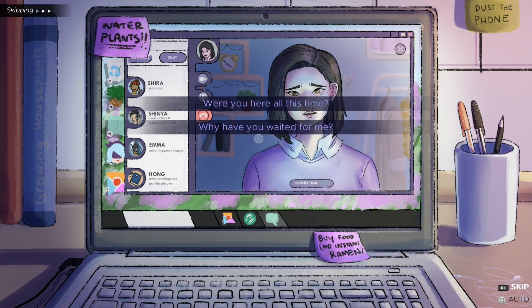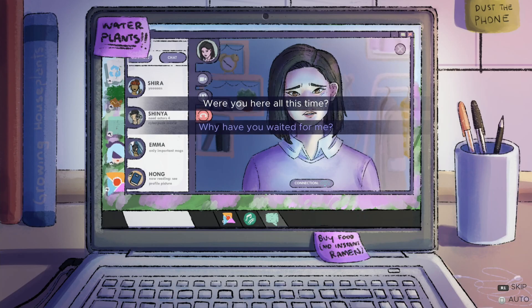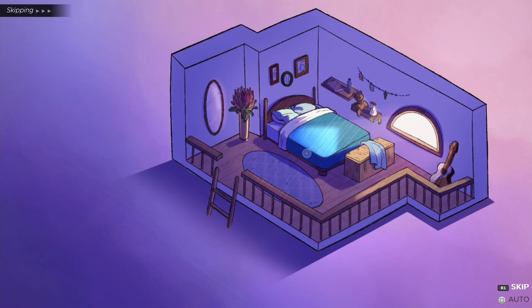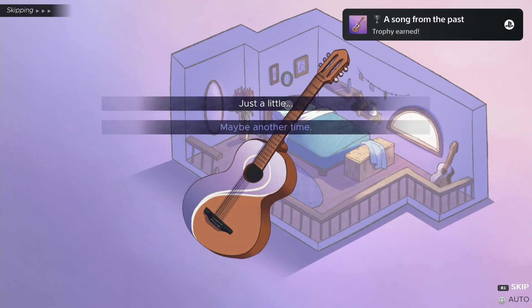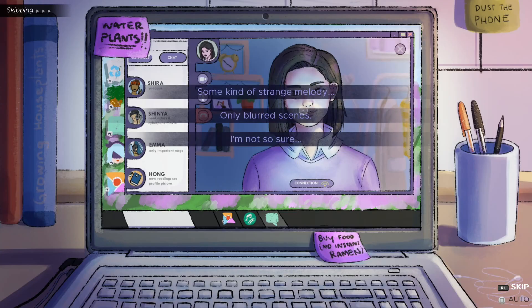Before doing anything else, press the option button and make a manual save. Now go back and select 'Where were you all this time?' Now click on the ladder to go upstairs. Click on the guitar to your right and select the first answer, 'Just a little.' Now go downstairs, click on the computer, and select 'Some kind of strange melody.'